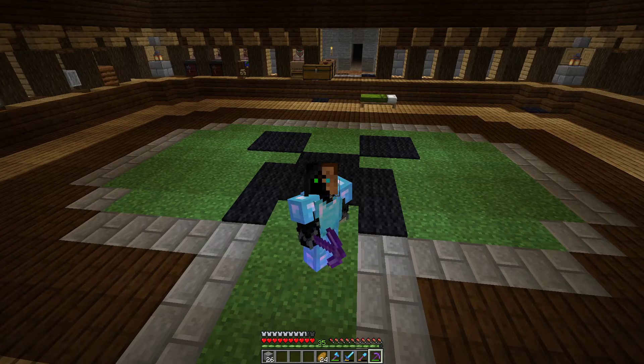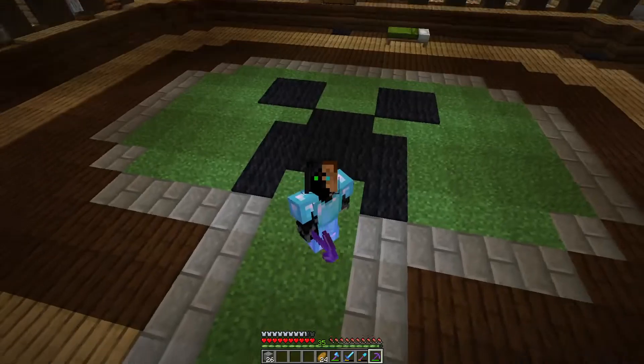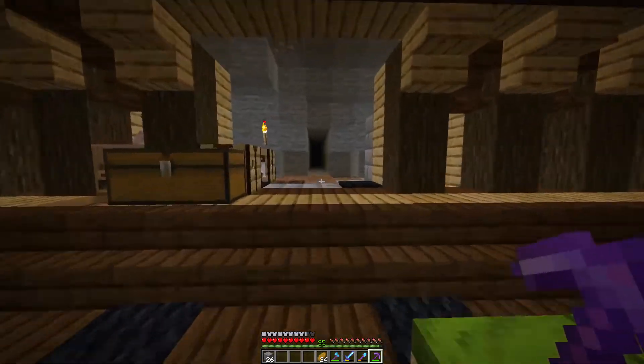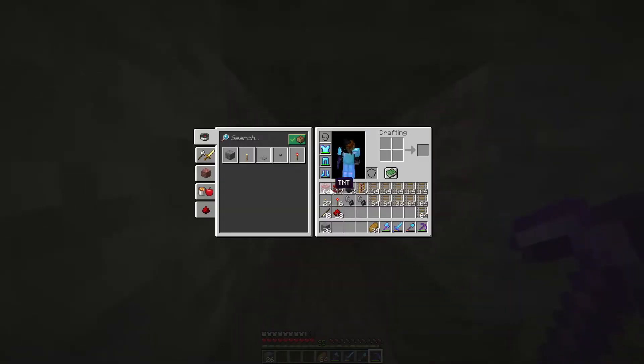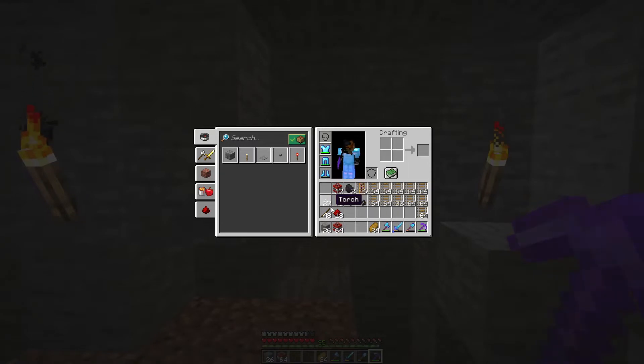We've got quite the inventory - we've got a lot of TNT and then we've got our redstone for the powered rails. I'm hoping on our journey ahead we actually do come across some gold, so that's why I have the redstone on me, and then the sticks so we can make more powered rails.